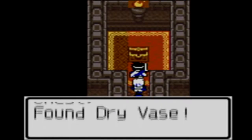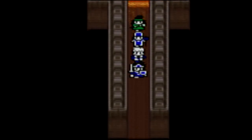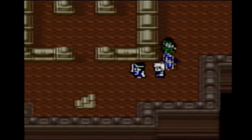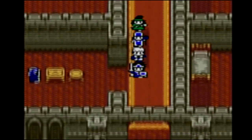We open the chest and we've found a dry vase — wonderful! Now we've got the dry vase, which is kind of what we came here for. We're going to explore the rest of the castle and see what there is.